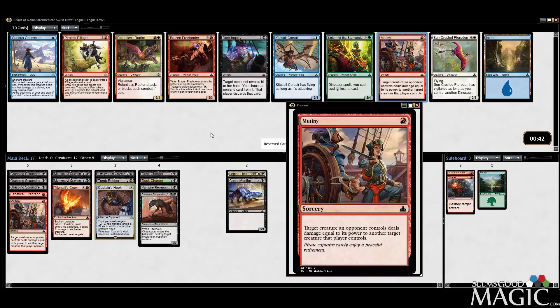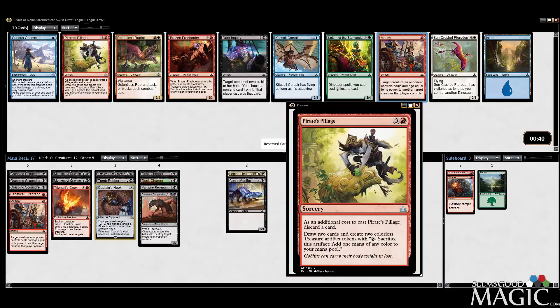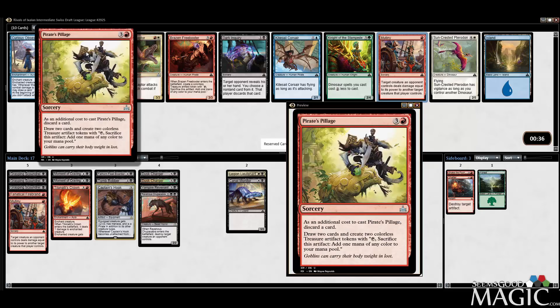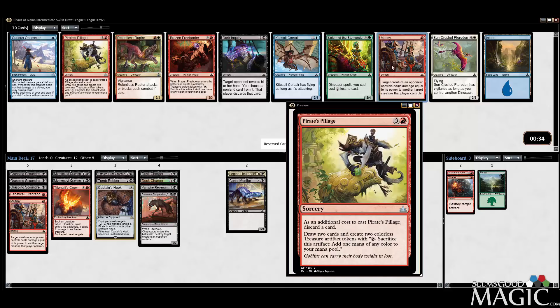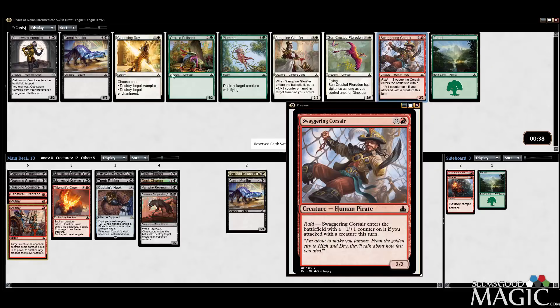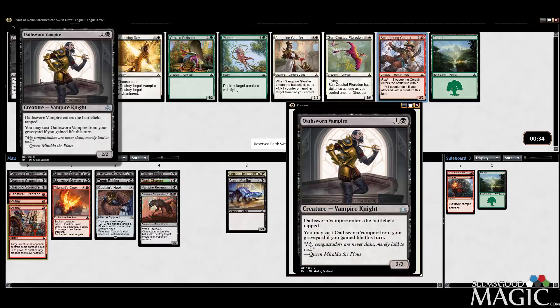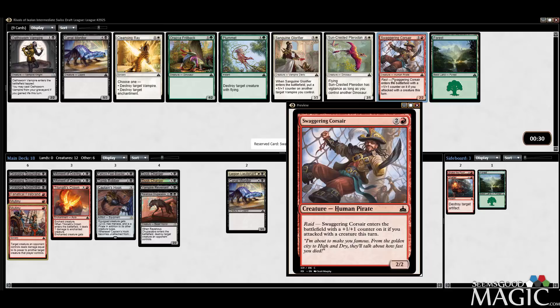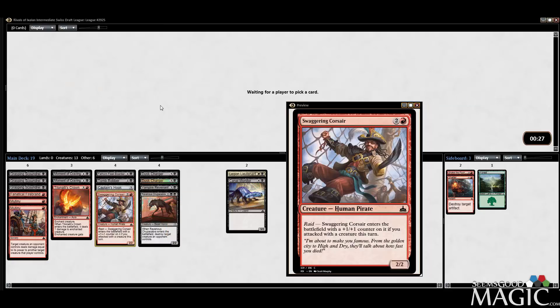We can take another Mutiny, I guess. I actually like Pirate's Pillage — I've been more impressed with it than I thought I would be — but we'll take the Mutiny. We have a low curve, a lot of cheap removal. Swagger and Corsair is a good pickup. Let's just pull the trigger on this black-red thing. We don't really have life gain that I see, so we'll take the Corsair.